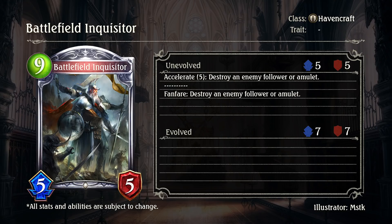With this in mind, I'd like to introduce to you Battlefield Inquisitor. Battlefield Inquisitor is a 9 play point 5/5 silver Havencraft follower that evolves into a 7/7. You can pay 5 play points for its accelerate effect and destroy an enemy follower or amulet, similar to Execution, or you can pay 9 play points for its 5/5 body with fanfare: destroy an enemy follower or amulet. In rotation, this card can actually be more viable than the previous answers we already had, both because of its accelerate mechanic being flexible, it's cheaper in cost, it has a more relevant body being a 5/5 that can actually win the game, it can swing tempo in your favor on turn 9 — a point in the game where EVO points are non-existent — or it can deal with both a follower or an amulet.